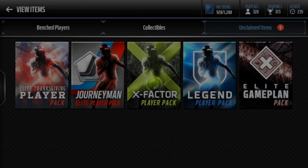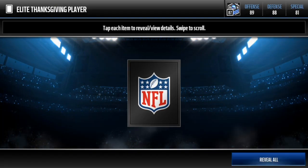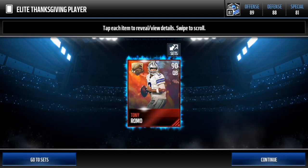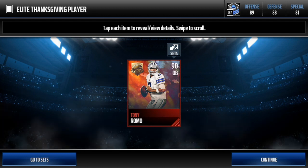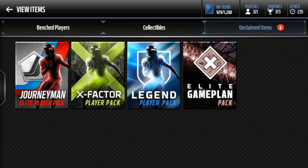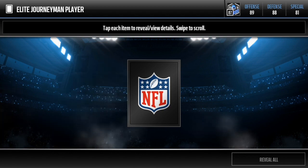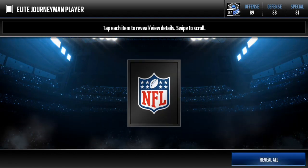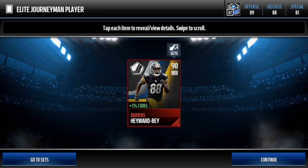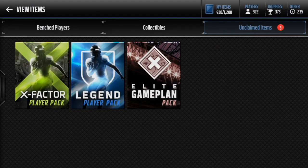Let's open the elite Thanksgiving player pack. Come on, let's pull the Keekly or the Reggie Bush. I'll be happy with a 91 plus. I'm going to slowly reveal the overall here we go. It's a 90 QB - Tony Romo. Not the best. All right, we're gonna do the journeyman elite player pack. I think that's a good pull - the 90 overall. That is good.